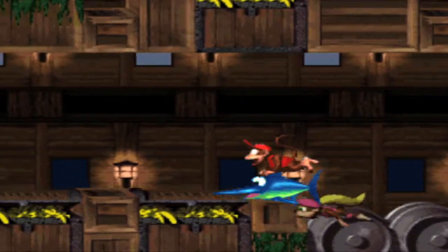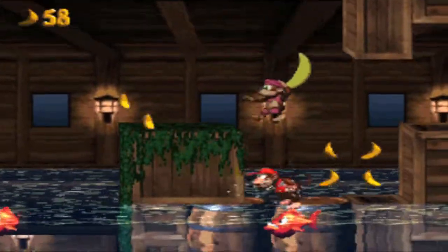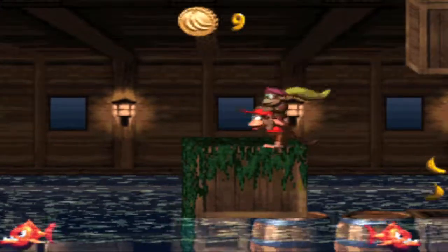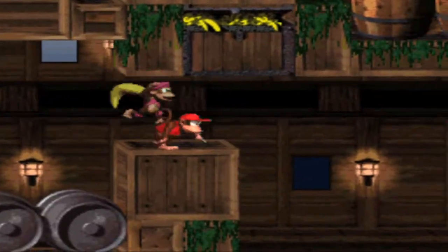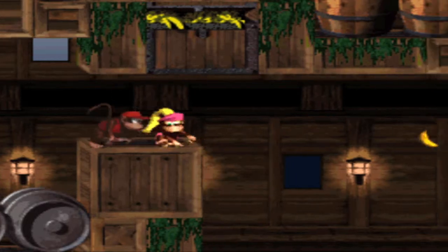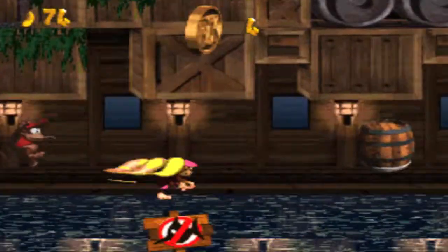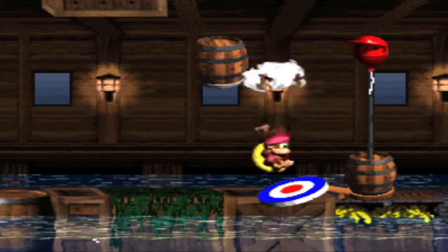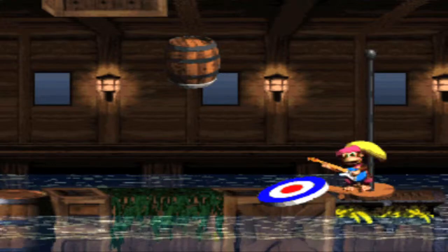That's where we get the hero coin, so I'm going to hop off Enguarde for a second. Enguarde is dead now. What you want to do since Enguarde is dead is switch to Dixie and fly over here to get the hero coin — which you're supposed to do with Enguarde by charging. 19 lives — not too shabby.